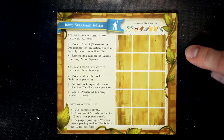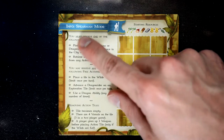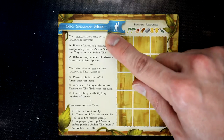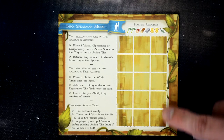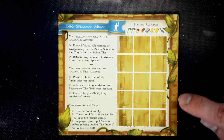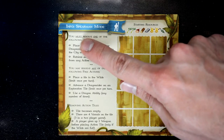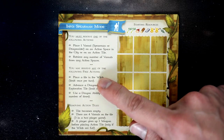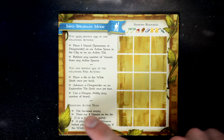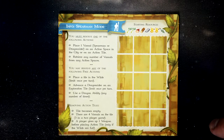Here we have one of the player dashboards, which has two different sides: the spearman mode side and the dragon lord mode, depending upon which mode you're playing. For our game we're going to play in spearman mode. We have the player color in the ribbon, the player's starting resource list, and their resource grid where each spot is a place they can put a resource. On the side is a quick reference listing the main action you must perform during your turn, the free actions available, and the three different conditions for removing action tiles from the wilds.